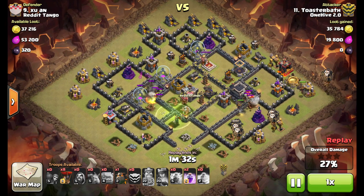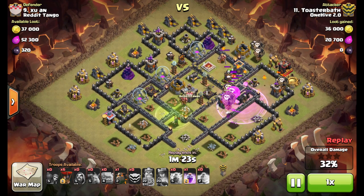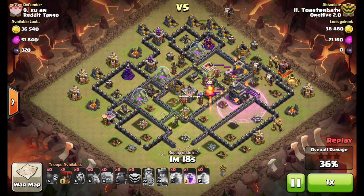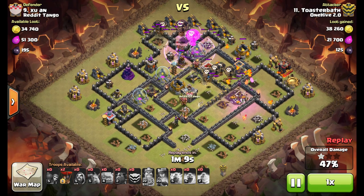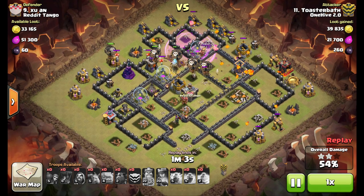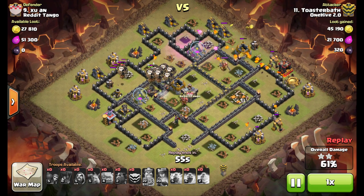Starting the Lalo portion of the attack now, just going to work everything in a counterclockwise motion around this base. Dropping the Balloons in a manner where the ones I started with are now pushing into the core, and they're going to get back up here as soon as that third Air Defense goes down. Started on the back side already with the Hound going down there, and then saved a couple of Balloons for that last Wizard Tower. By the time everything's said and done, there are too many Balloons left and not enough defensive buildings that can target them. Last Expo's going to go down, and then it's just clean-up time.